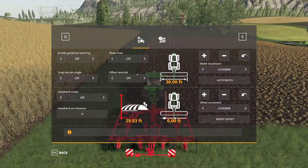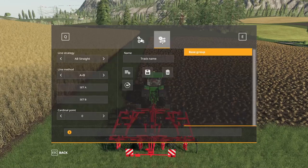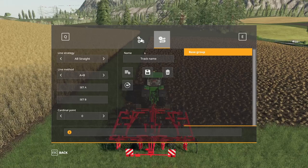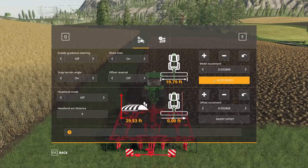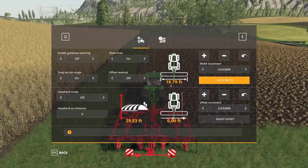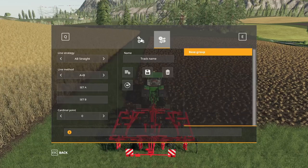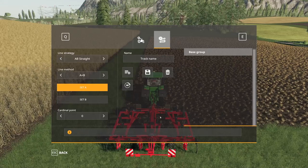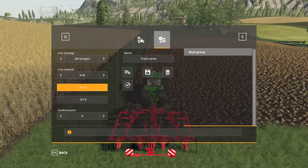Turn on the GPS system so the satellite goes green, then bring up the menu. The first tab shows how your tractor or combine will use the course; the second tab is the actual course setup. Since this is a brand new game, nothing is set up. First I'll turn on Lines, turn on Snap Terrain Angle, and set the Auto Width — which comes up at 19.79 feet, about seven meters, which is roughly right. Then I go to the course setting and click Set A.